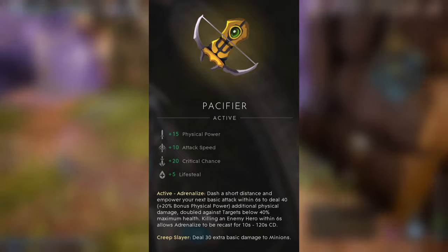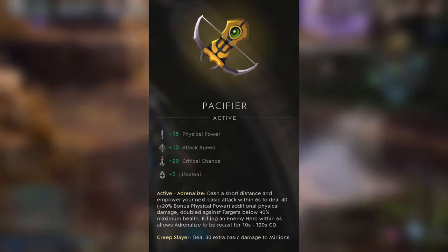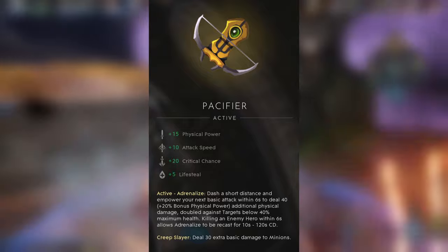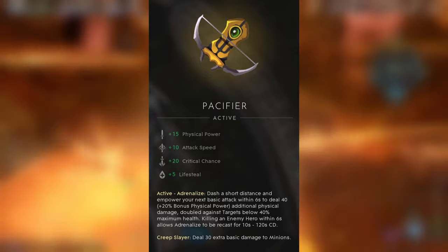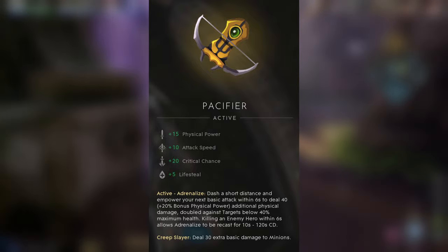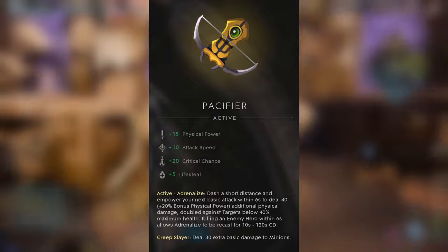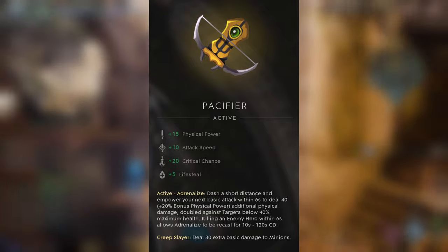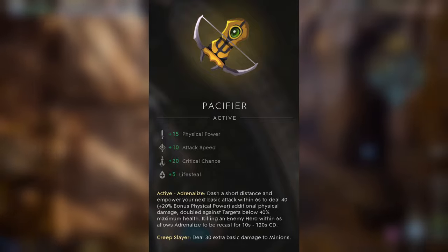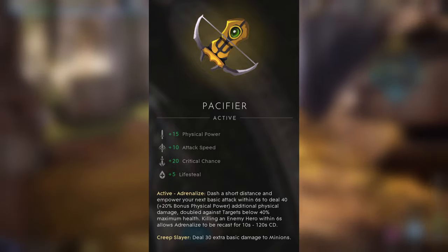First of all, there's the Pacifier. As you can see, one of its attributes doubles the damage you deal against targets below 40% maximum health. This is why sometimes when you see that you are low, it's a great opportunity for your enemy to deal more damage to you. This is why you see some enemies trying to identify the lowest health target and focus on that one to finish them fast. So maybe it's time to get a shield, get extra health, or go to base and replenish your HP.